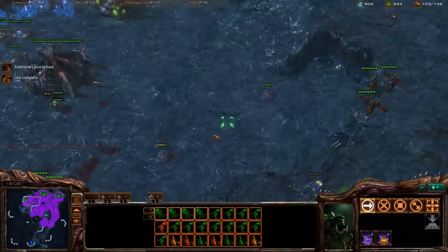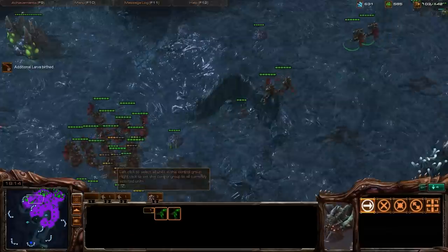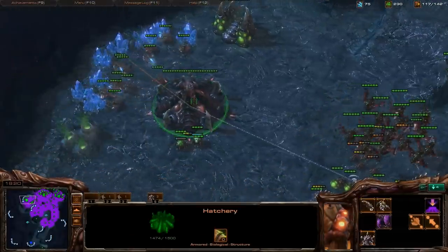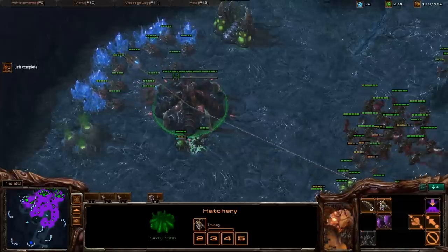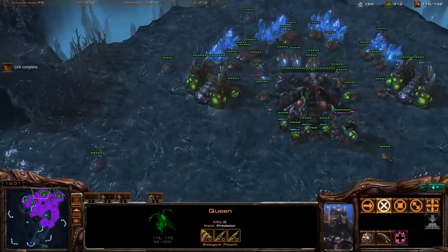Always take out Medivacs — don't let them retreat. And look at that big Mutalisk cloud I have. I could probably move in and win right now, but I think it'll be nice to get my macro well situated first.